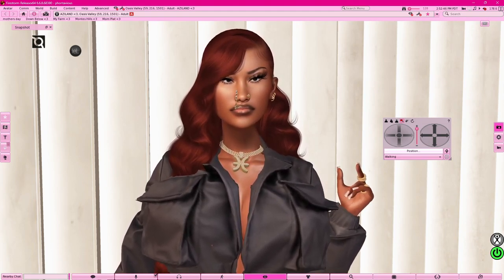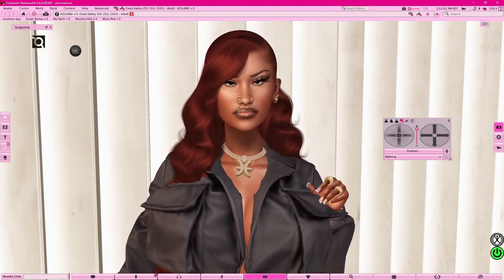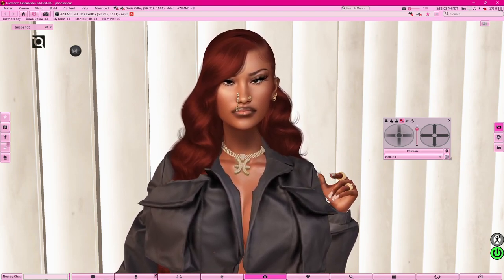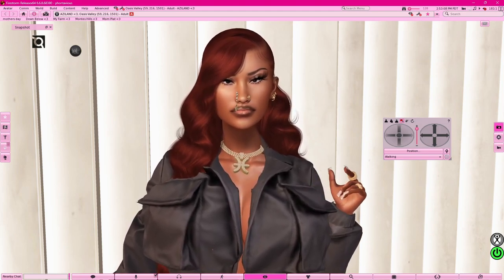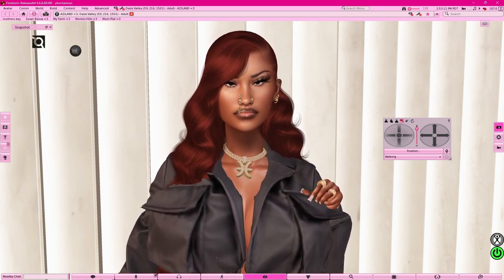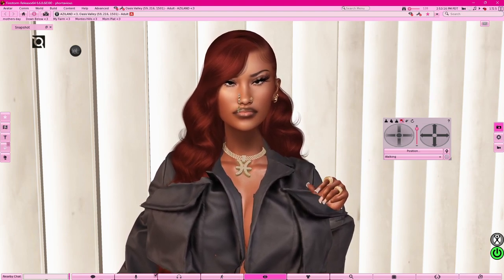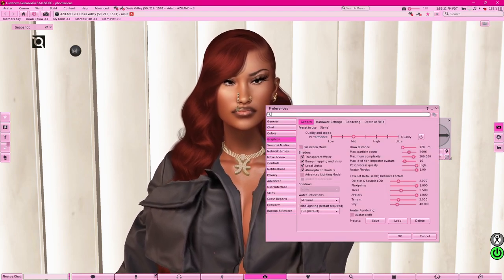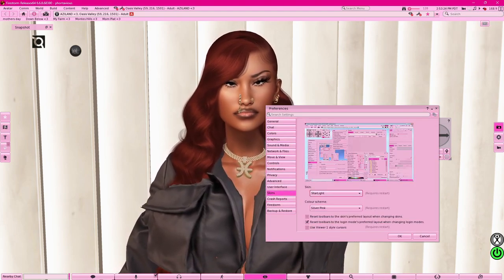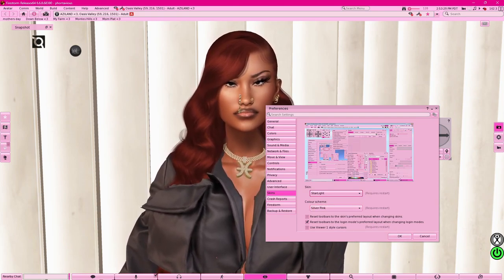Okay besties, the first thing you want to do is change your interface to pink. Click the little monitor icon up here, open your graphics preferences, go to Skins, select Starlight Silver Pink, and hit okay. Then log out and log back in because you have to restart.